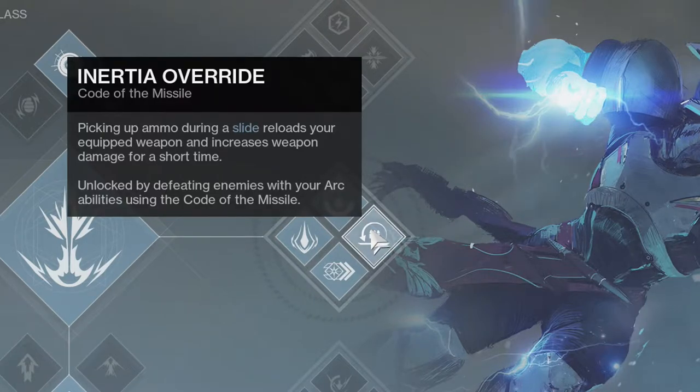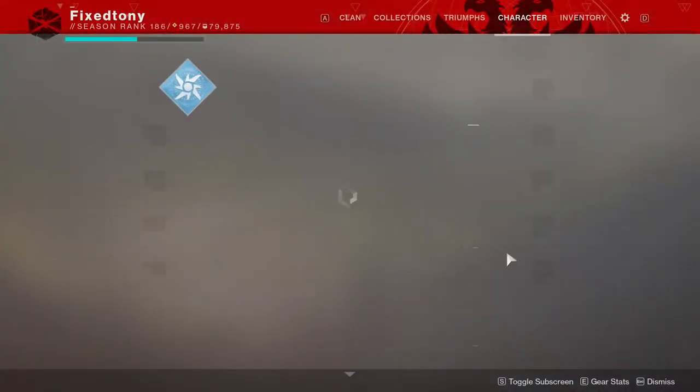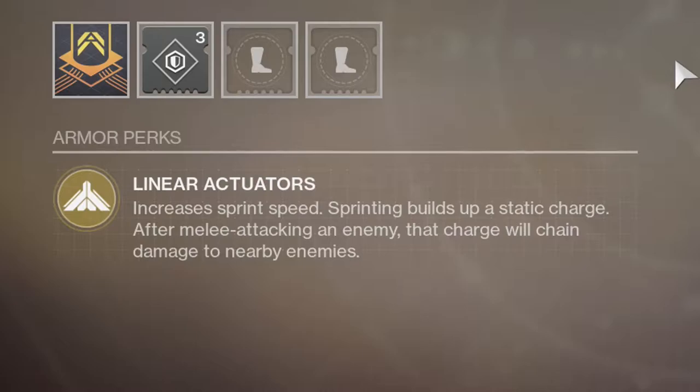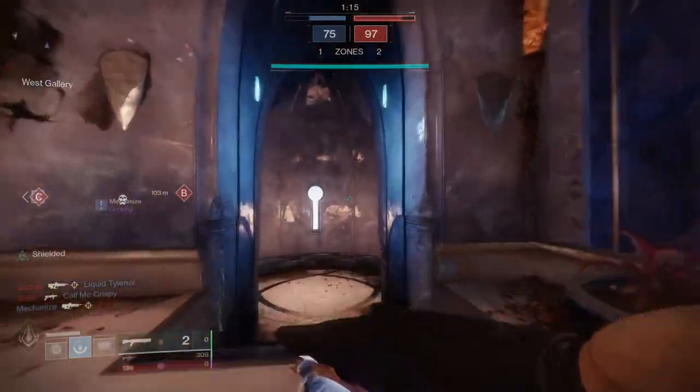Inertia Override is the last perk: picking up ammo during a slide reloads your equipped weapon and increases weapon damage for a short time - this one also works really well with Dune Marchers. So Dune Marchers increases sprint speed, and sprinting builds up a static charge. After melee attacking an enemy, that charge will chain damage to nearby enemies.